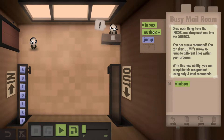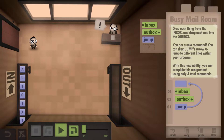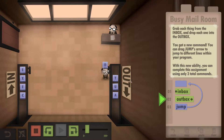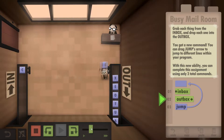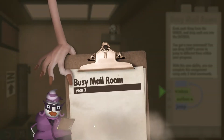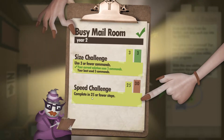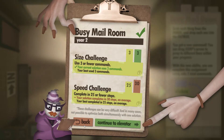The first one's easy — you just go in box, out box, jump up to the top, and that's it. Hit play and he's gonna grab them one at a time and just bring them over. As you can see, for every one he brings over it counts as three steps — that's going to be important to remember in the next stage. Once the clipboard comes up, you can see we've done it in three or fewer commands.